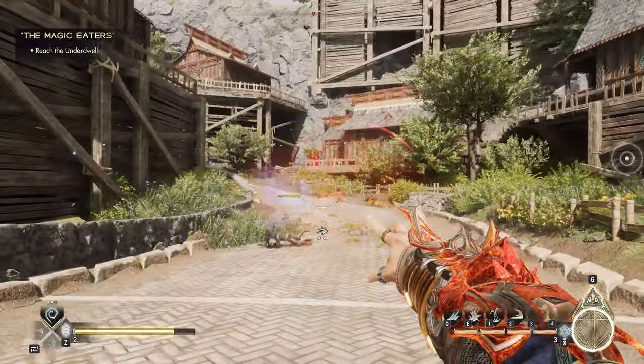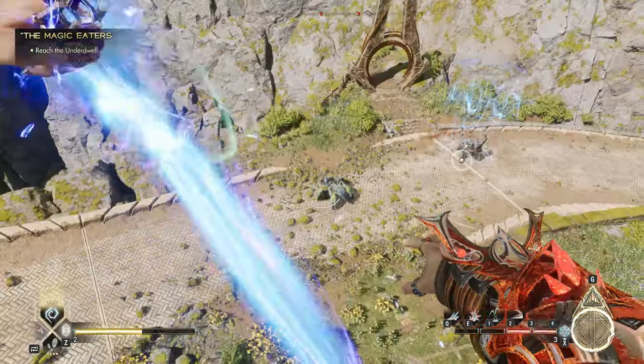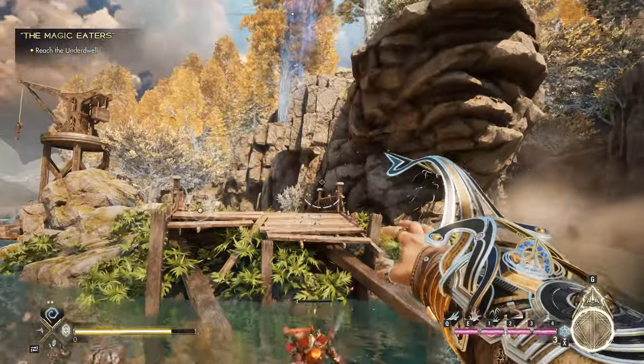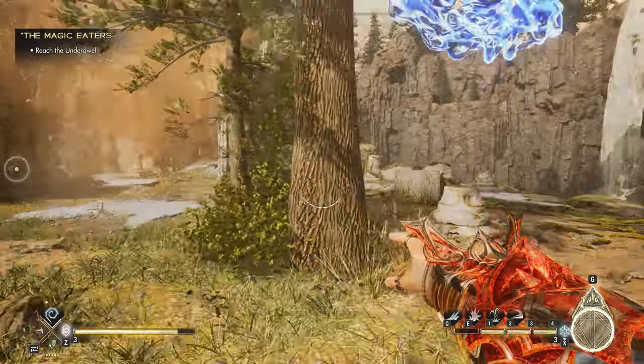Then there's Lash, which will pull smaller enemies right into hugging range. This pairs well with close-range magic types like red or green, or just a quick punch.